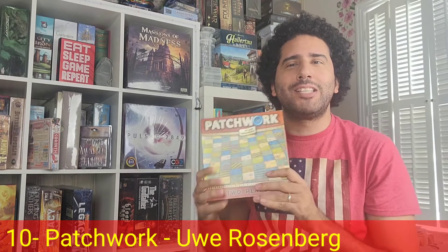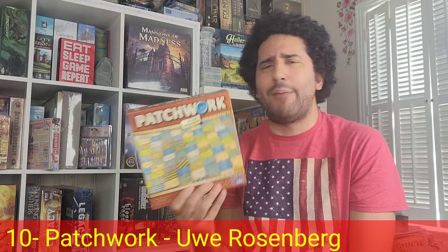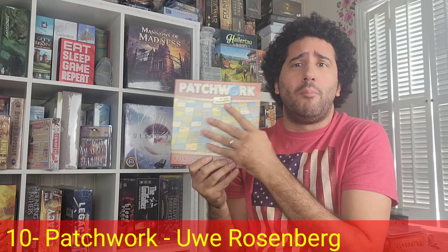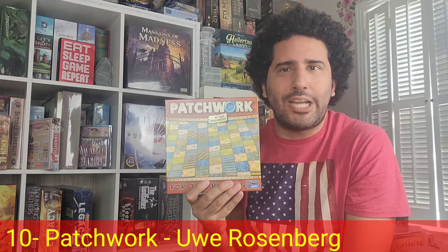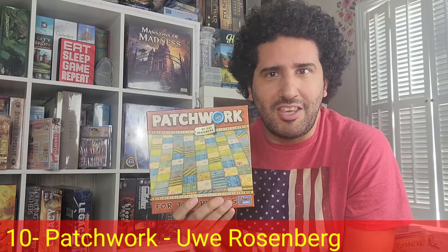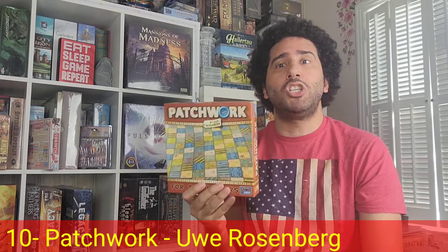My number 10 abstracted Euro is Patchwork, designed by Uwe Rosenberg and published by Lookout Games. Some people will argue that this game is just a pure, straight-up abstract strategy game, but I'm going to say it's not, because supposedly there is a theme of quilting here. Players are making their quilts and they have their boards, and they're gathering all these different patches in order to cover up that board. But you don't necessarily feel like you are quilting, and it's not necessarily the most interesting of themes.